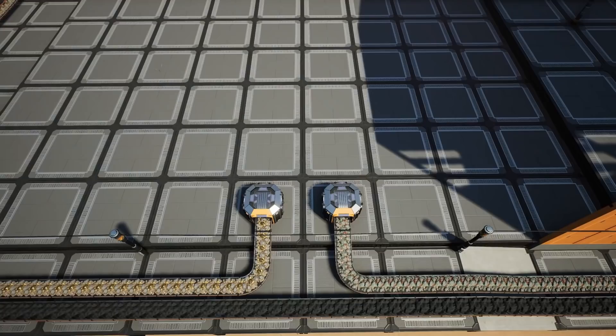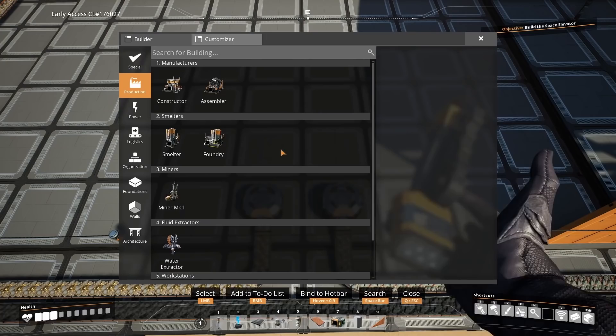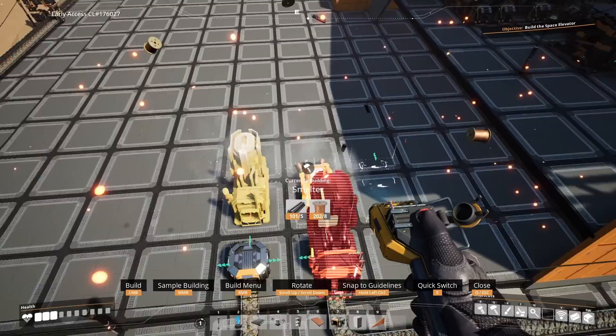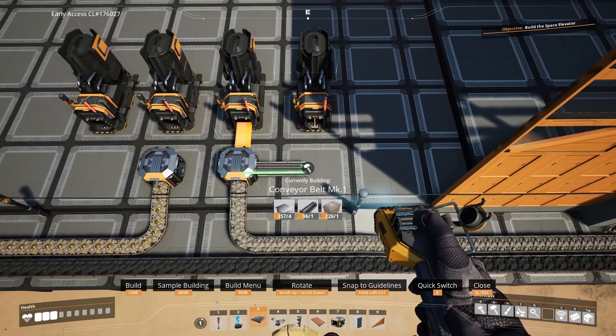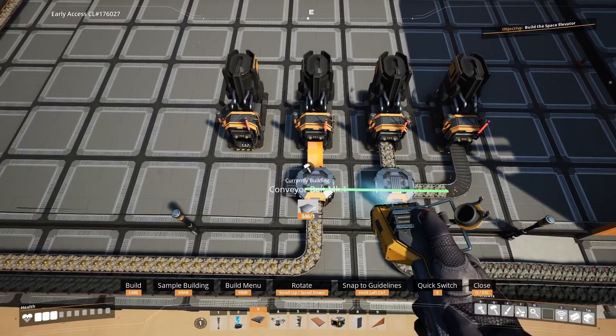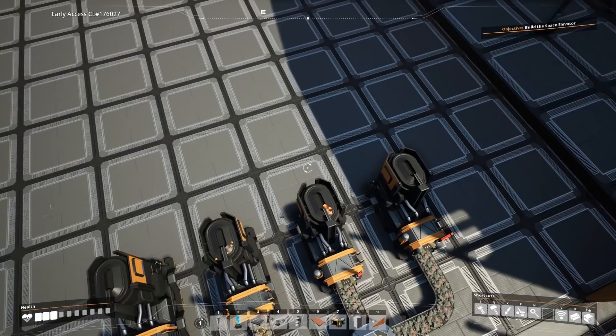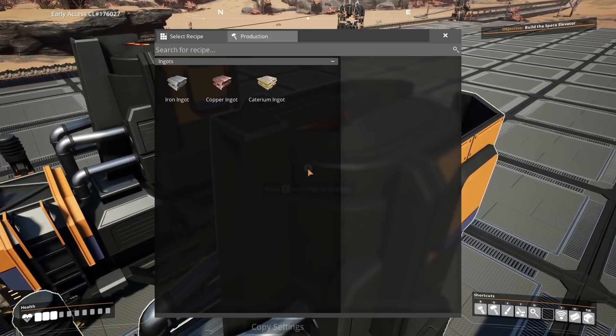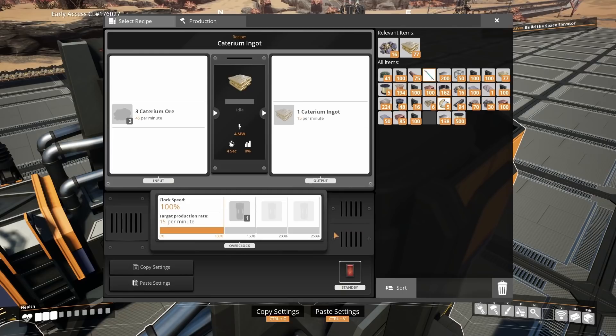For the copper sheets, we're going to build a splitter in the middle of the first foundation, which is three foundations across from the wall. In front of that we're going to place a smelter in the center of the following foundation, and also one to the right, plus two more to the left. In front of the left smelter there's going to be another splitter. These two splitters are going to split citerium ore and copper ore into four smelters — the first two on the right are copper, running at 100%.